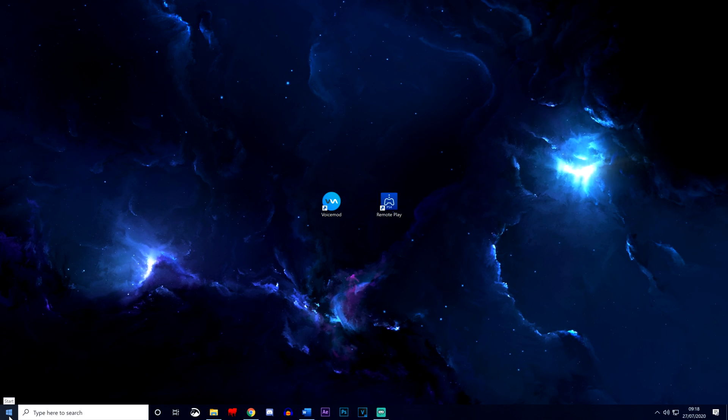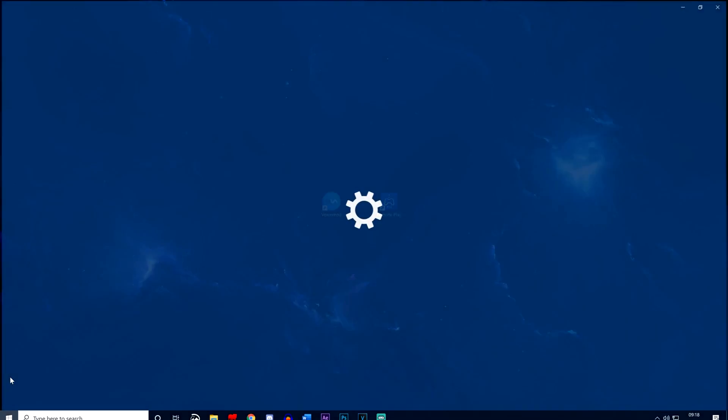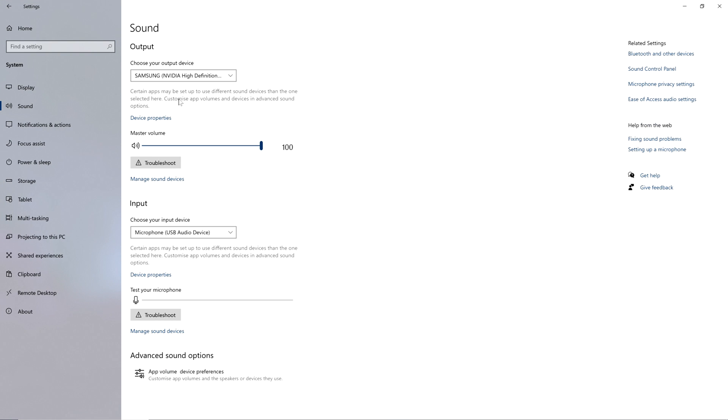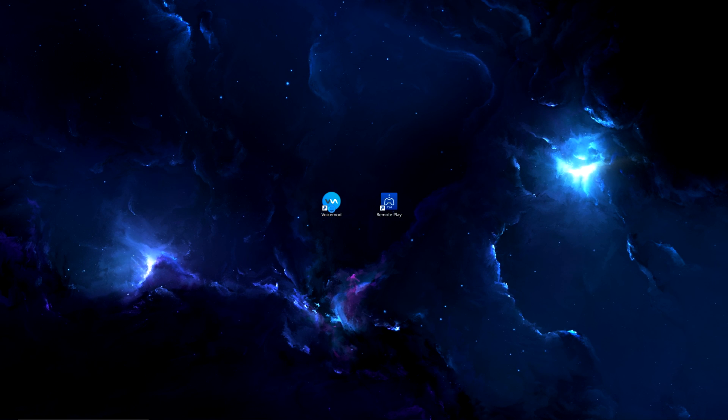With your PS4 mic or headset connected, you need to go to your settings, then system, then sound, and change the output to your headset speakers or whatever you listen to your PS4 audio through, and then boot up VoiceMod.